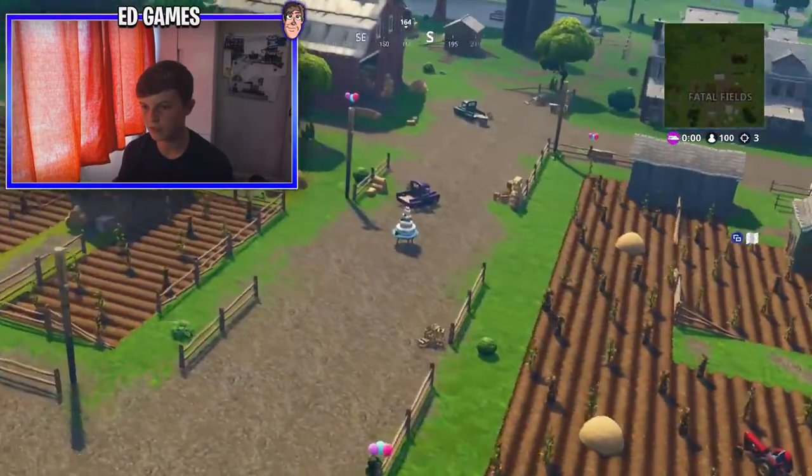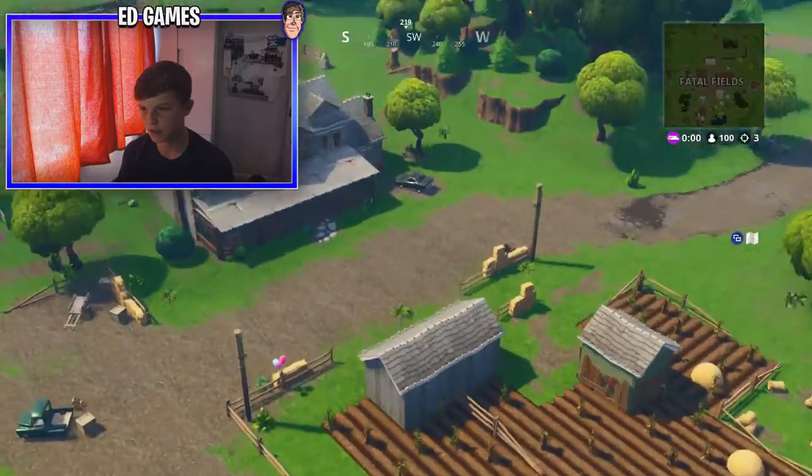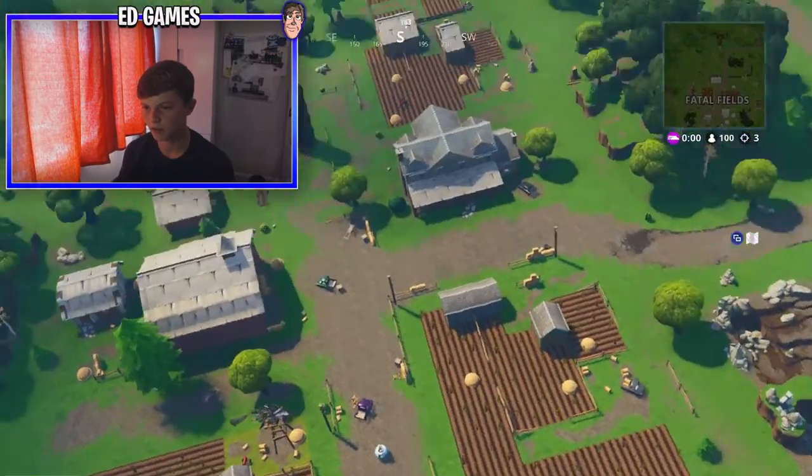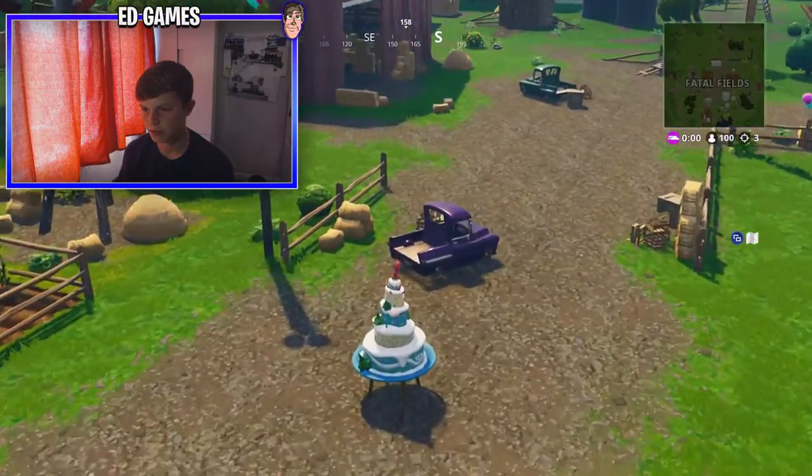Number 6 is in Fatal Fields, right in the centre. This one's probably the easiest — or hardest — to miss actually. Right there down in the centre of Fatal Fields, that's number 6.